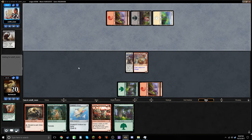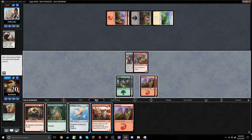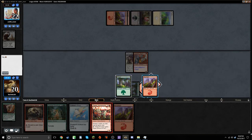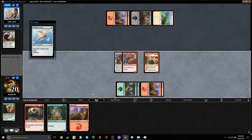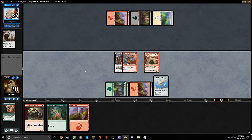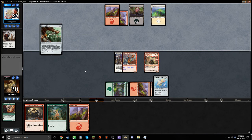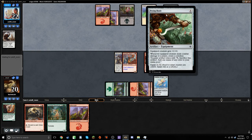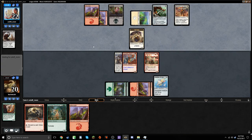My opponent is off to a very defensive start, but that's fine by me. Let's go Huntmaster plus Cobbled Wings. Next turn we'll just be looking to haste out the Dreadmaw.